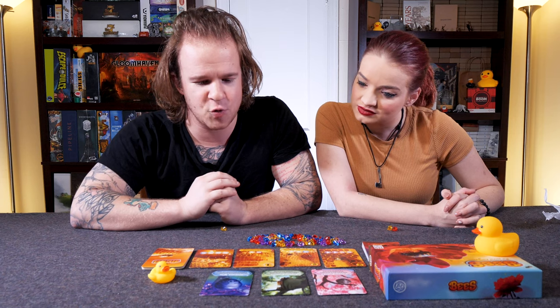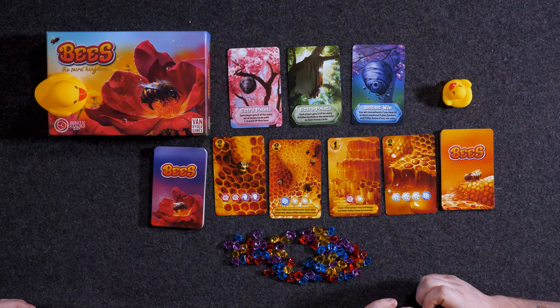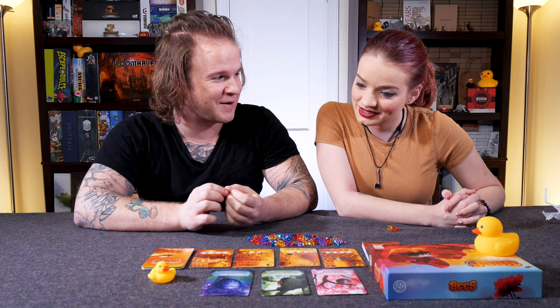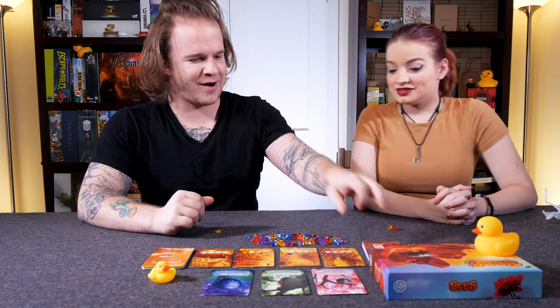And then instant win — you win immediately if you have 12 or more combined pollen symbols and pollen gems of any one color. So if you want to lean into a single type, that can be pretty powerful. Yeah, that's a big card.